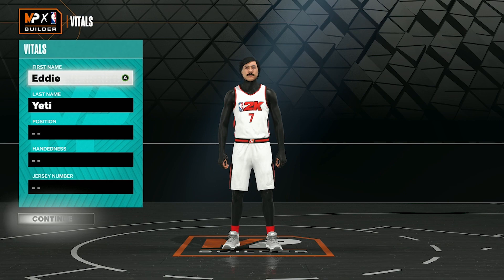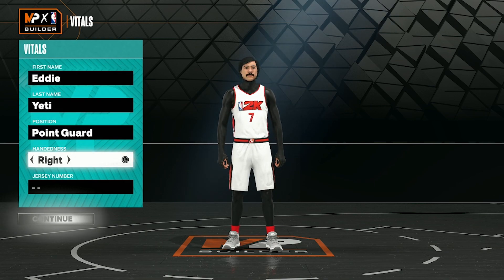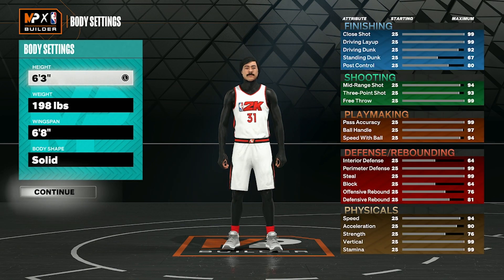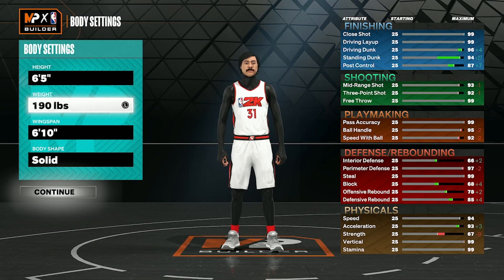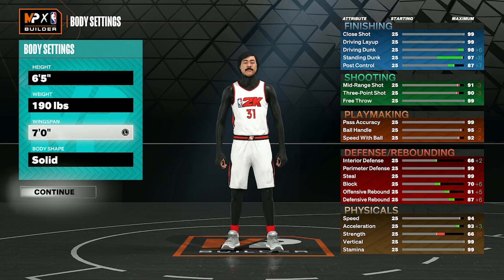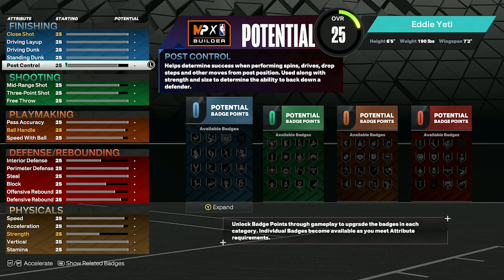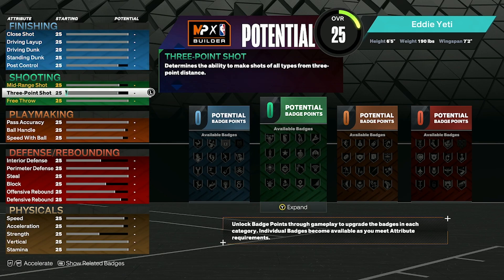Starting off with the first build, I'm going to go for a two-way type build. Both builds are kind of the two-way route but with different heights and different main attributes. Our position is point guard, right-handed, jersey number 31. Height is 6'5", weight down to 190, wingspan up to 7'2", and we are going to be compact. We're upgrading the main attributes — starting with three-point. I know people say you can shoot with a 75 three-pointer if you're good, but I'm going for an 83.